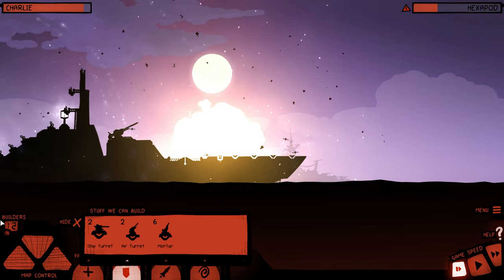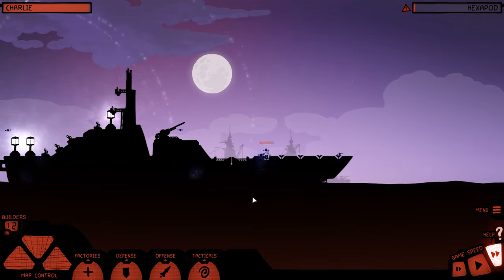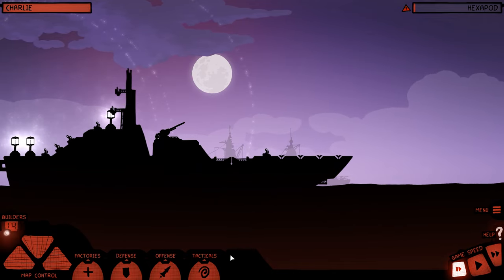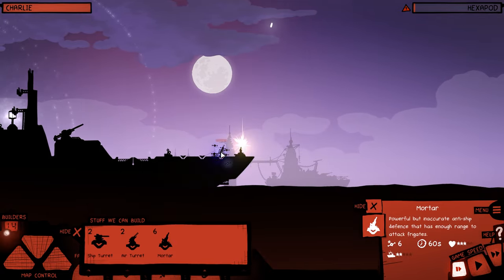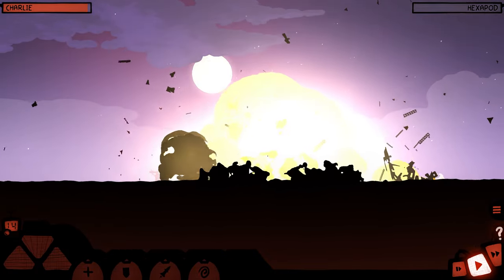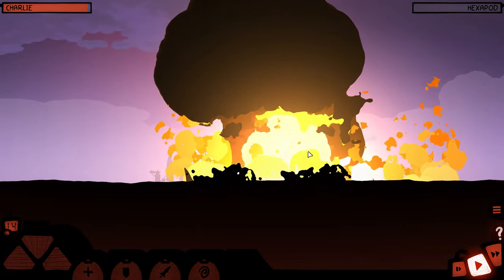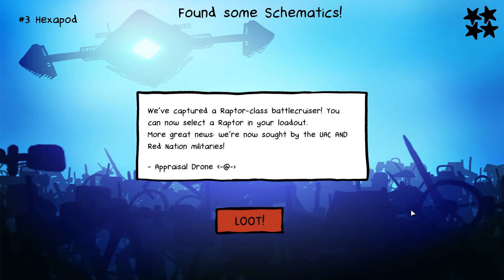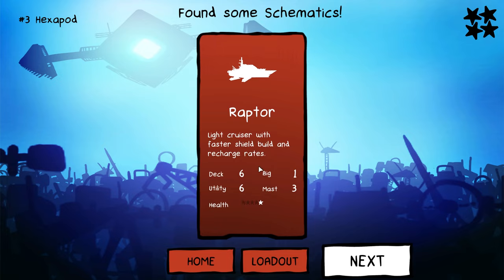Are you fucking kidding me? Oh, thank fuck. That was a little more tedious. We've captured a Raptor-class battlecruiser — you can now select a Raptor in your loadout. More great news: we're now sought by the UAC and the Red Nation militaries. Play cruiser with faster shield build and recharge rates.